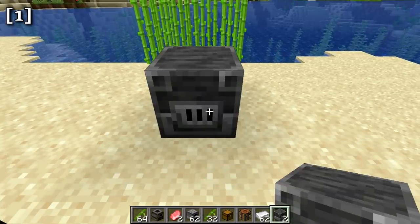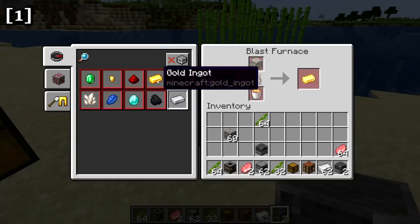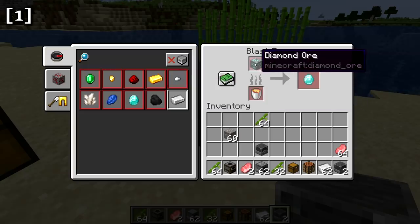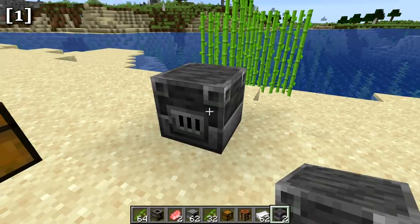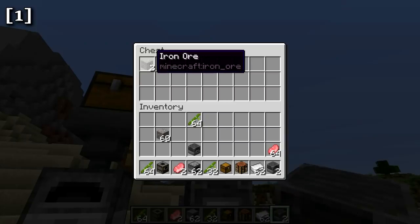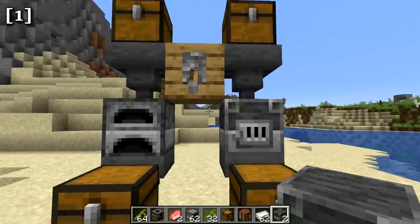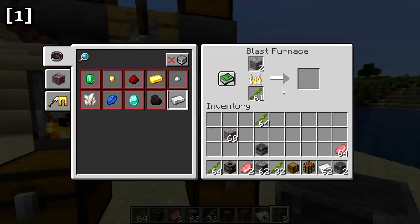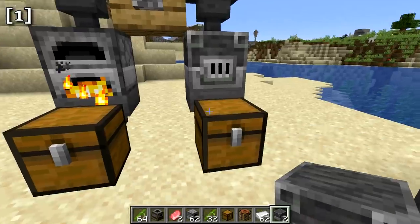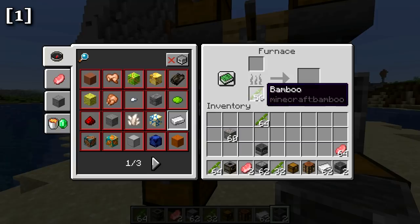The blast furnace is a new block used by the armorer in villages. It can only smelt metal ores, tools, and similar items — gold ore, iron ore, iron and gold tools, diamond ore, lapis ore, and so on. It's limited in use but smelts at twice the speed of a normal furnace using the same amount of fuel. In a side-by-side comparison, the blast furnace finishes smelting two iron ore while the regular furnace is still on the first item.